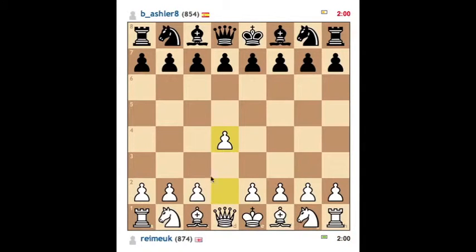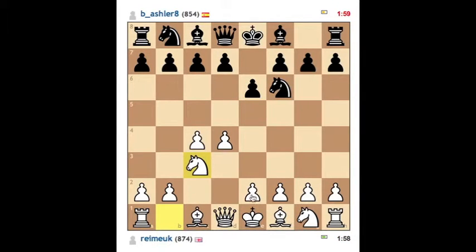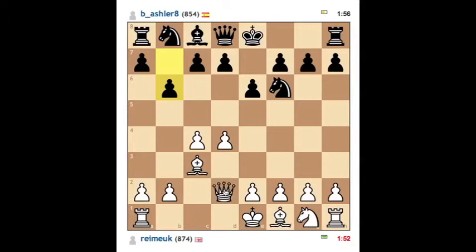It's Remiuk back again with a match versus B Ashler 8. It's a 2 minute and 1 second increment match and my opponent has chosen an opening that allows me to get quite a bit of space in the centre, which I'm very happy to take playing white.